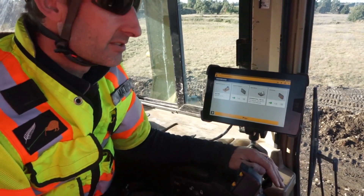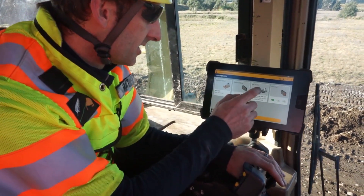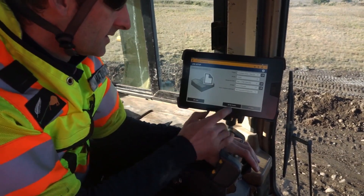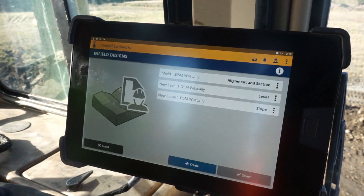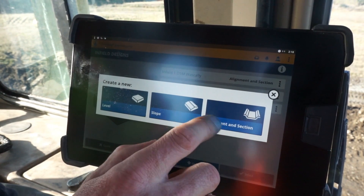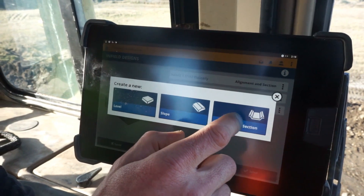We need to create an infield design now. From the dashboard we go to the job setup menu. Under mode we change the selection to infield, then we come down to design and press this button here to create a new design. We're going to use alignment and section — our blue stones are the alignment, and then we'll create a basic section for the width and shape of the road.